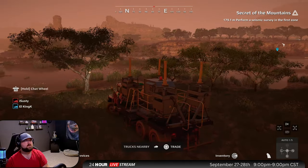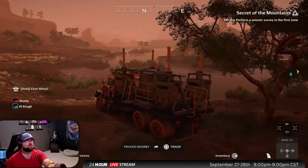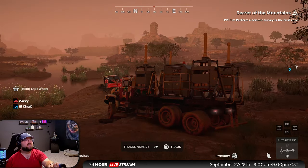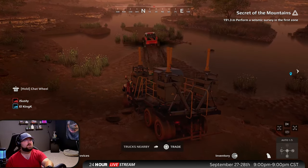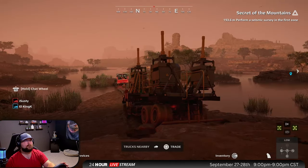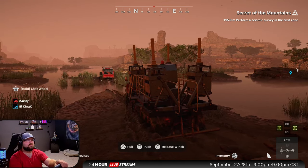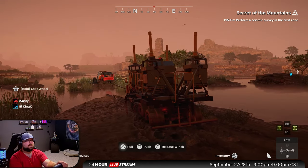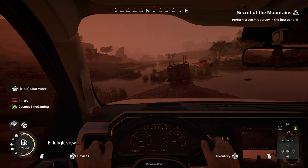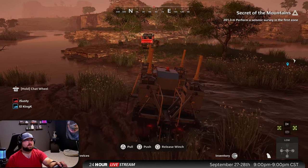We've got to get across this bog somehow. I'm gonna bog like crazy. Try to get yourself onto that little island — that sandbar over there. Just come as far as you can and let me winch, because I think my winch might reach. I'll just be here in case you need another winch or something. What a beast — he's just dragging me through this mud! I'm pulling it in too, getting a little bit closer.